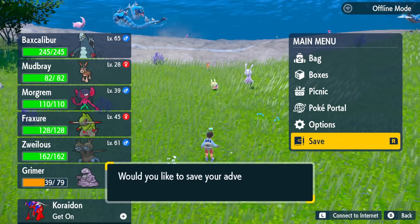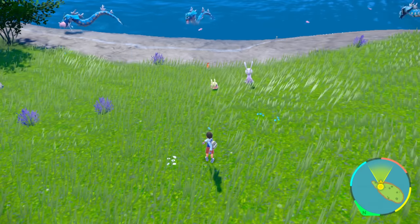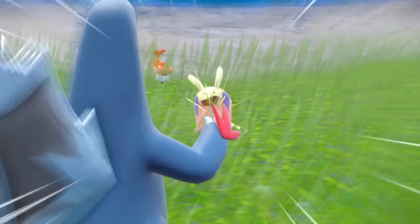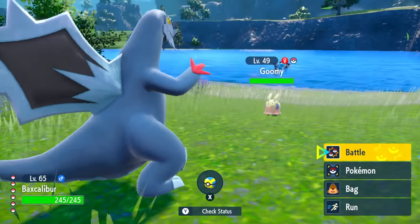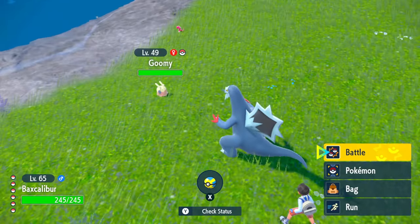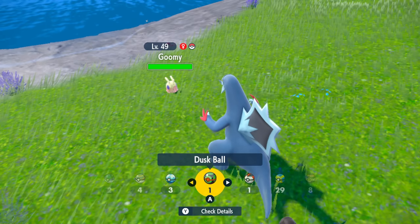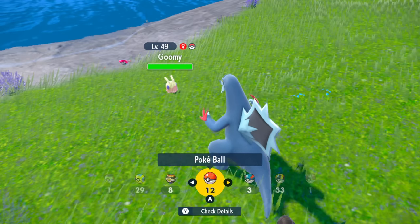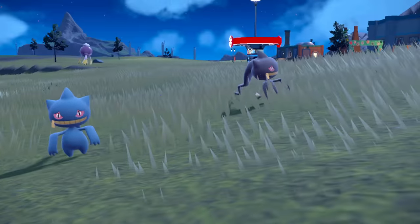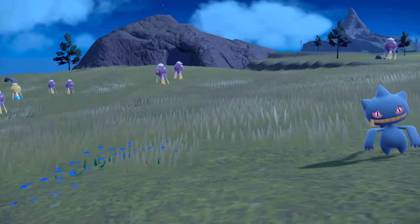A big pro tip before you go shiny hunting: make sure to turn off auto save and use manual save. When you bump into a shiny, just like in Pokémon Legends: Arceus, you can save right in front of it. When you reboot your game, it will appear in that exact same spot. However, if that Pokémon moves out of your render distance, it will despawn completely, and there's no way to recover it if you didn't save beforehand.